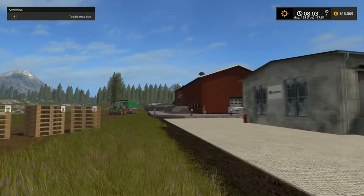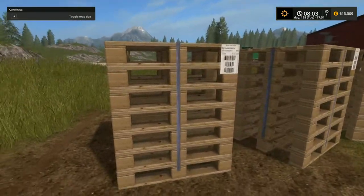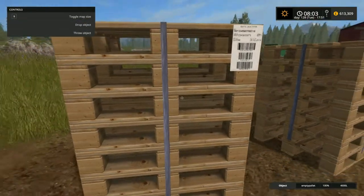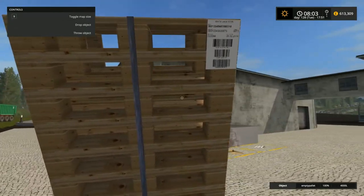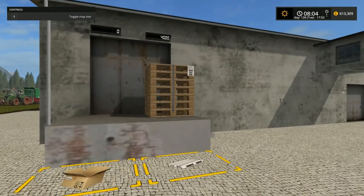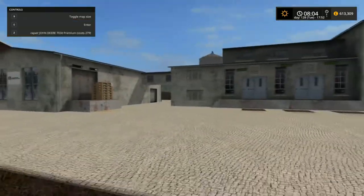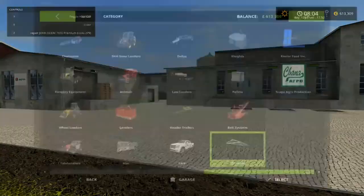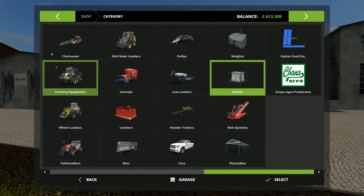You've got two options here: you can either use the pallets from the sawmill, but you don't necessarily have to use those anymore because he's brought something else in. If you bring these over to here you'll see they disappear just like that and appear onto the pallet. In this mod he also gives you a point where you can purchase pallets — they're not the cheapest way of doing it, admittedly.